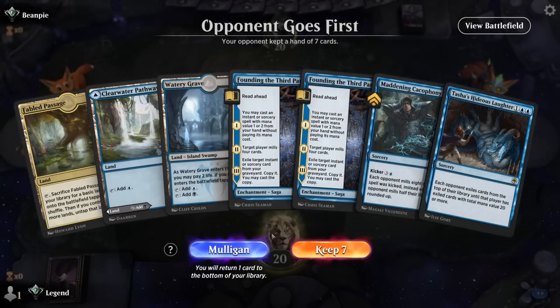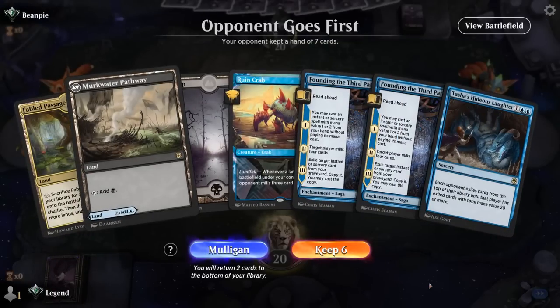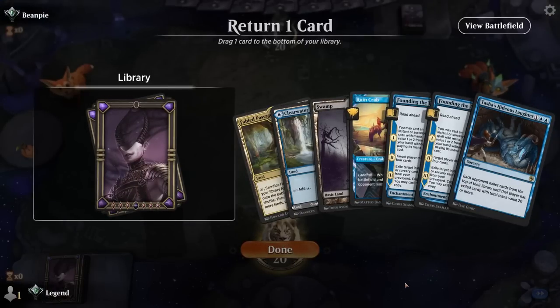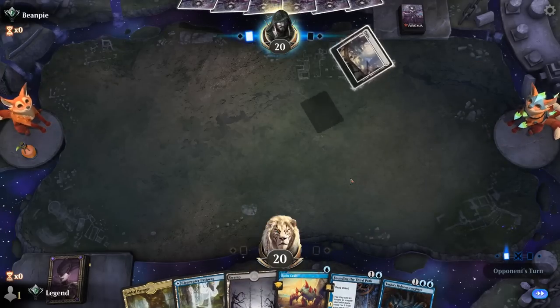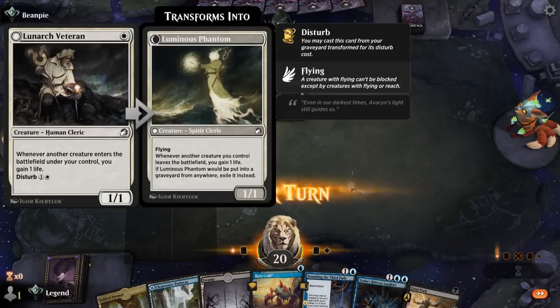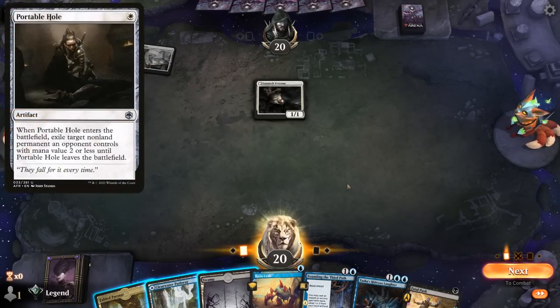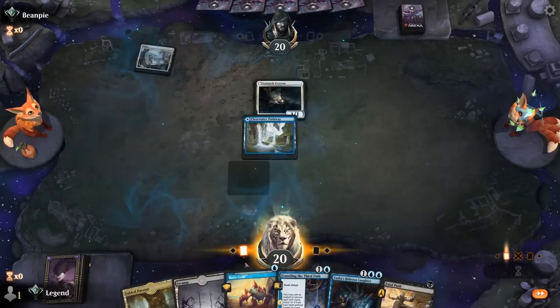Okay, we're on the draw. This hand is pretty light on interaction — probably not quite good enough. Mulliganing again — once again no real interaction, but probably can't afford to go lower. One Founding can go. We keep three lands, which can also fuel our Crab. Opponent appears to be on a life gain deck. Don't think we need to Fatal Push the Veteran. So do we play Crab on turn 1 or hold it to avoid an opposing Portable Hole?